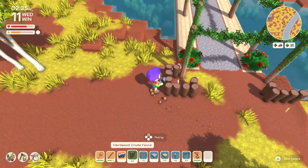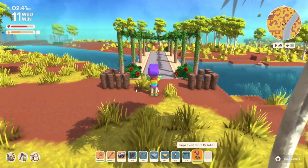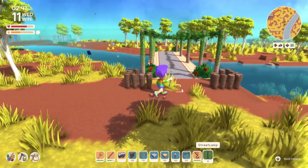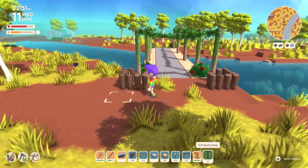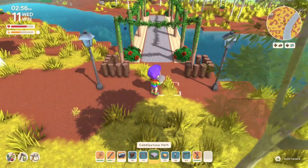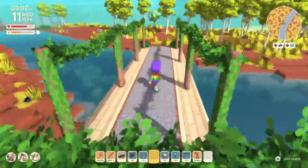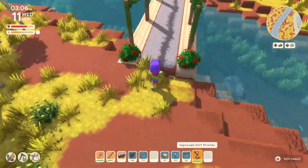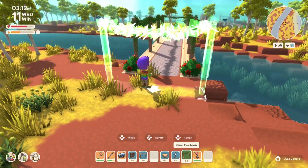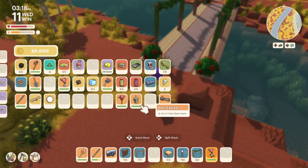It's a whole bunch of different speed builds with no real continuity, and I'm okay with that. It may at some point develop into a collaboration island where I use it for speed builds, collabs, and anything I do in Dinkum — kind of a free-for-all island.